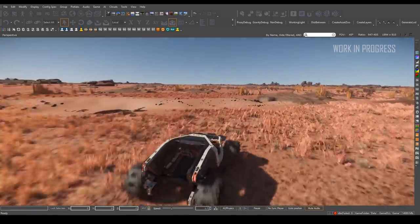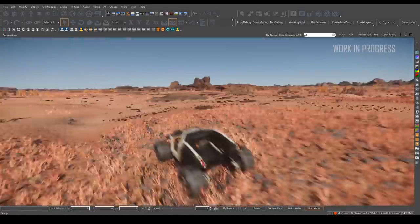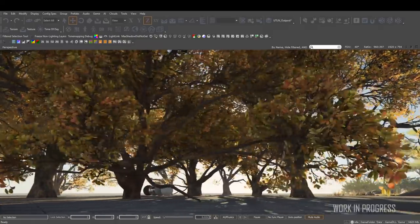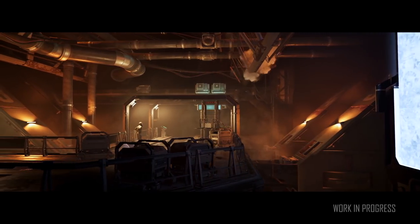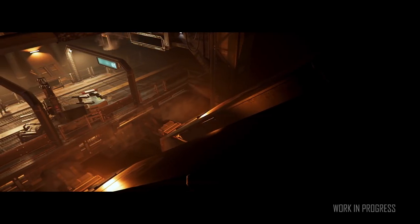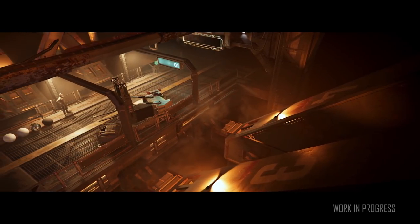Finally, we get a further look at what the environment art team are doing with the tundra biome over on Hurston, and can see some of the progress being made to botanical shading and lighting. Here's the latest from the city of Lawville — you can see how the worn industrial feel of this long-suffering city hints at its history. Keep an eye out to see how this city plays into the lore of Hurston Dynamics and the rest of the universe.